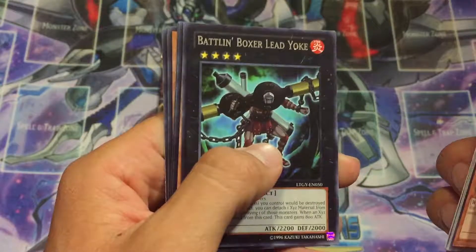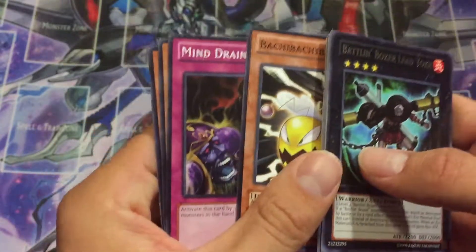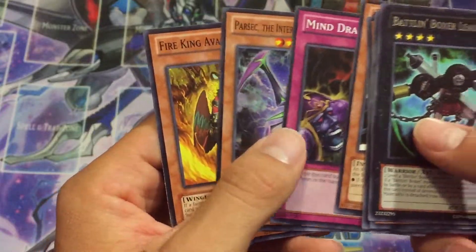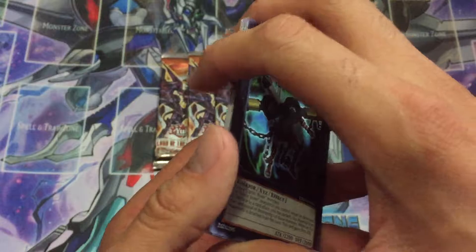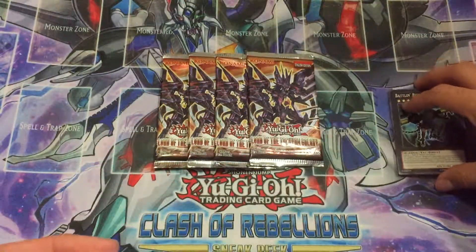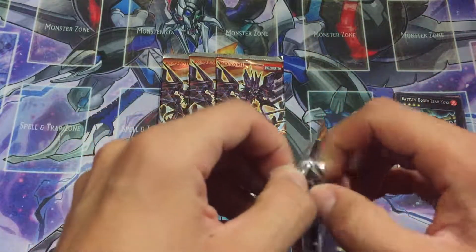This guy is such an annoying card still. Just a Bachi Bachi Bachi. But Mind Drain — that's not bad either. And then Fire King Avatar Runix, that's also pretty good for the Fire King decks. Lee Yoke — that guy was really annoying, still is really annoying.